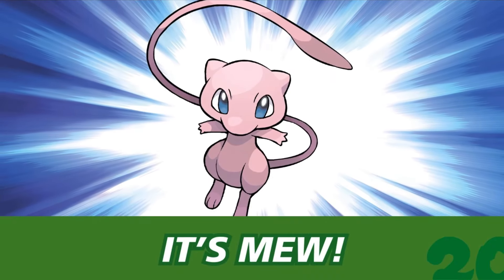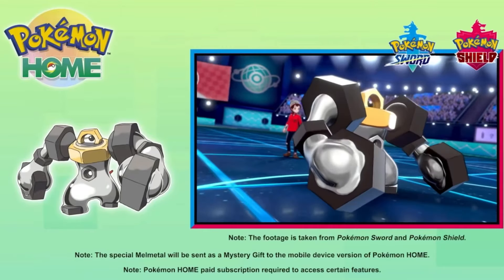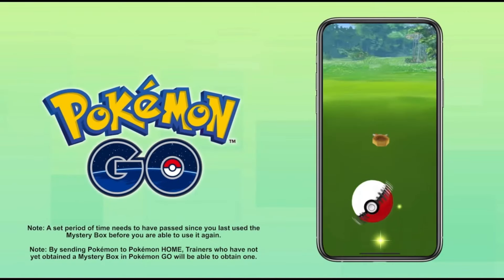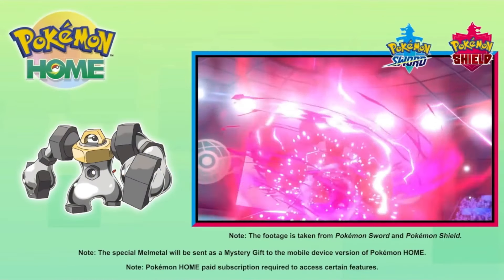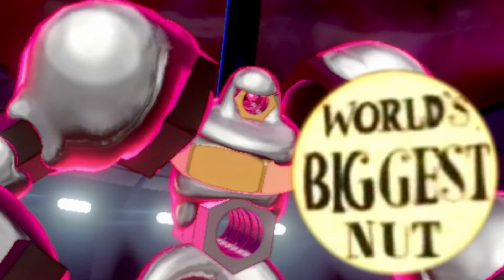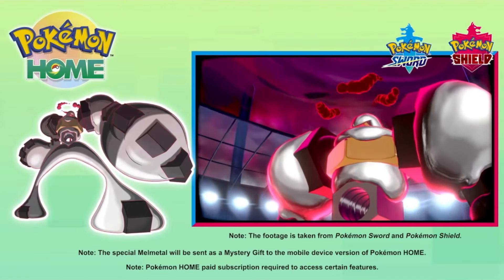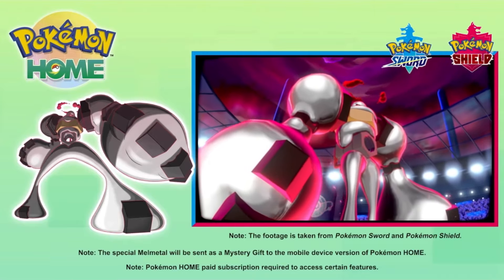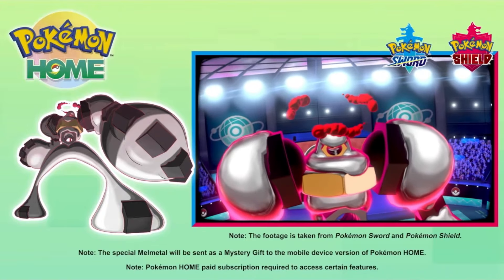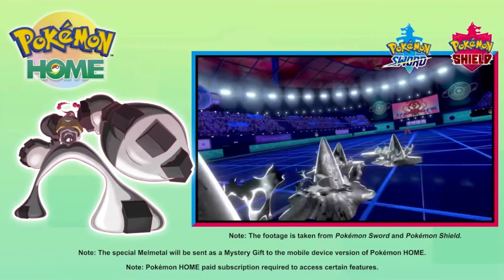Pokemon Sword and Shield went with the tried and true method of releasing a mythical Pokemon through a timed distribution over the internet. Even though this allows you to obtain Melmetal for free, Meltan is still only obtainable in Pokemon GO. To make up for it, Melmetal now has a Gigantamax form - completing its evolution to 'Giganut.' Now that it's finally in a main series game containing almost every other Pokemon, Melmetal isn't as much of a powerhouse as it was in Let's Go, but it still packs a punch.